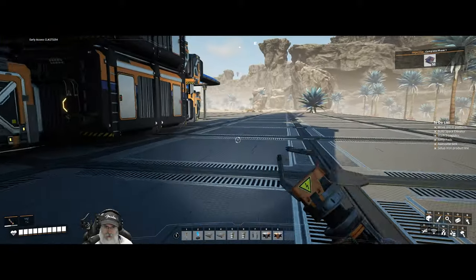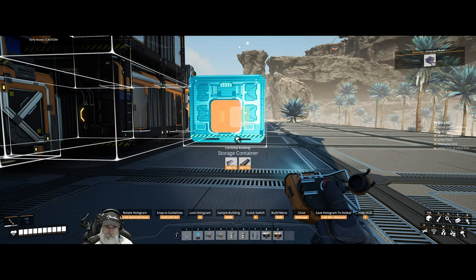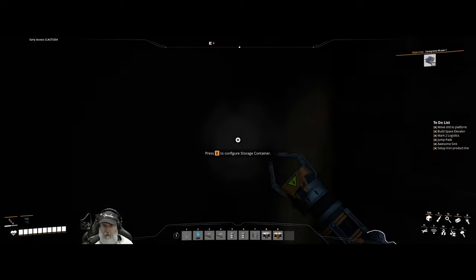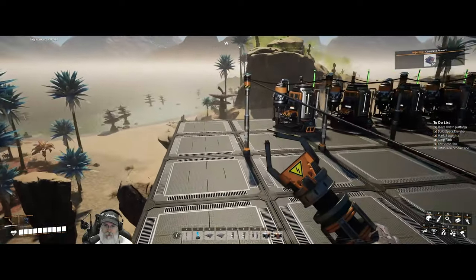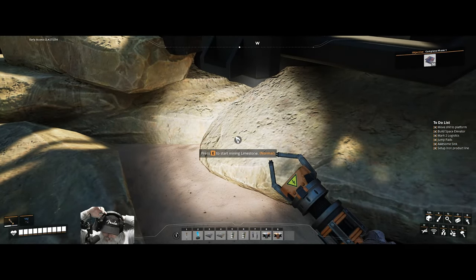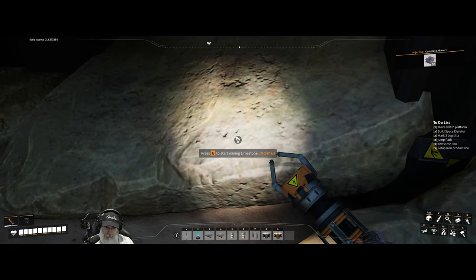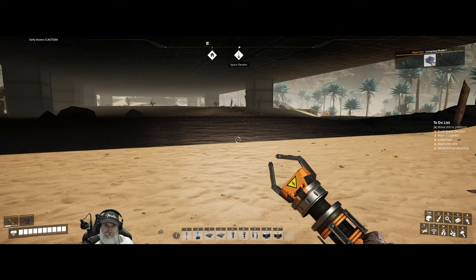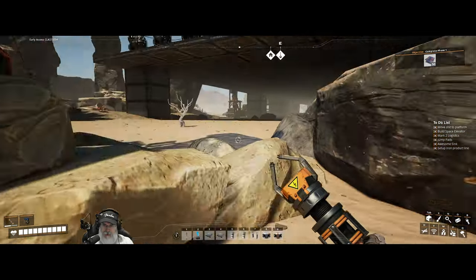Let's work on our concrete first. I'm going to copy this miner setup and put three more down — one for copper wire, one for cabling, and one for concrete. I think this is a pure node, but no, it's just a normal node. A normal node outputs 60 per minute, and a pure node probably does 90, meaning one pure node would support two constructors.